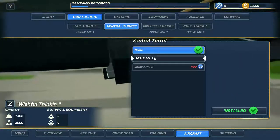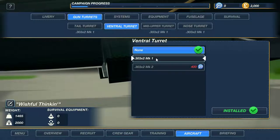Right off the bat there is an option to place a gun on the bottom, but starting this game you can't really perform your operation from medium altitude. And when you're at low altitude, nobody really flies underneath you, so I don't think I need this bottom turret right now.